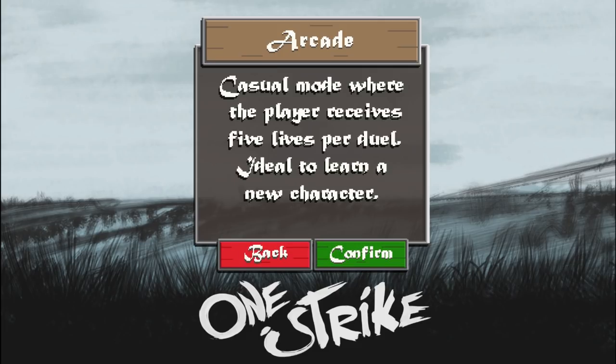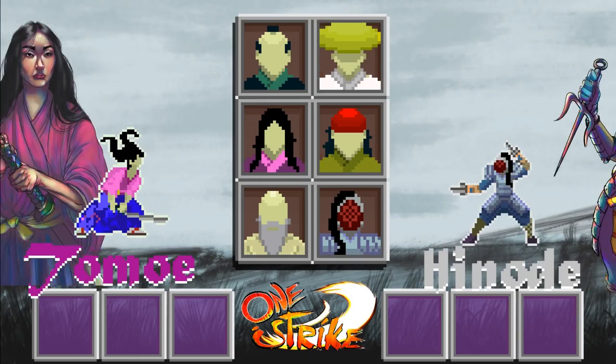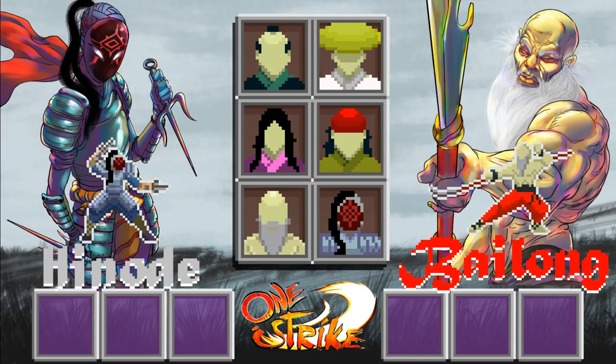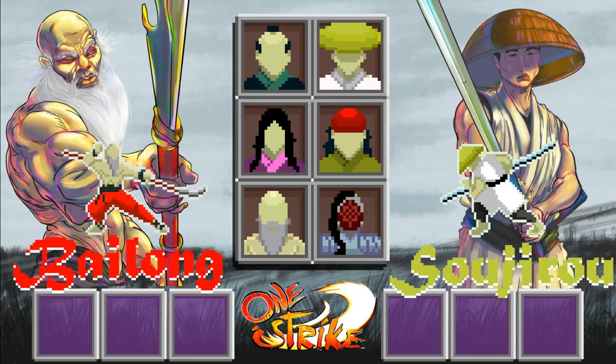Is that a difficulty mode? No, it's just telling me rounds. Just telling you you have five lives. There's your warriors — all of them. Oh, these guys are cool. I like the look of Bylong. I'll go with Bylong. I'll grab Sojiro.